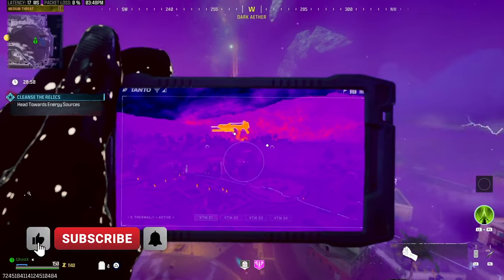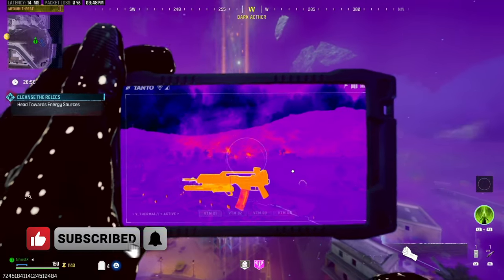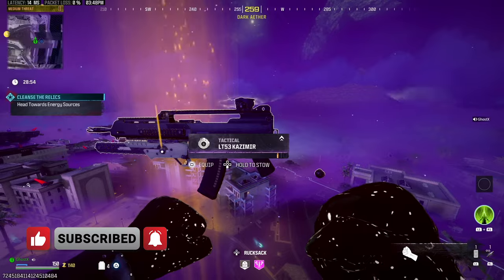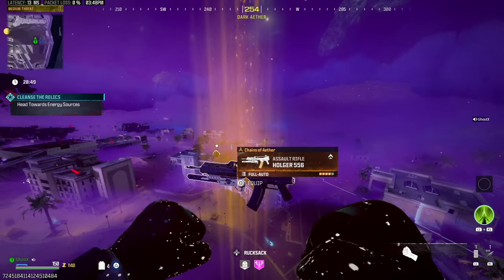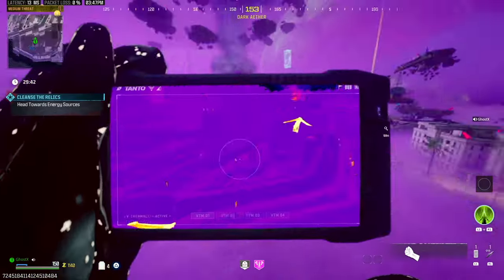Hey, what's up guys, this is Ghost X. I have another video for you and this is going to be about the second easter egg. Keep in mind that you can only do this easter egg, or find it, in the story mission. You cannot find it in the regular sigil or elder sigil.